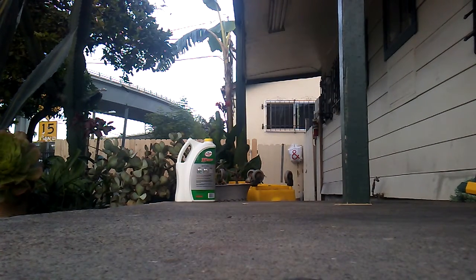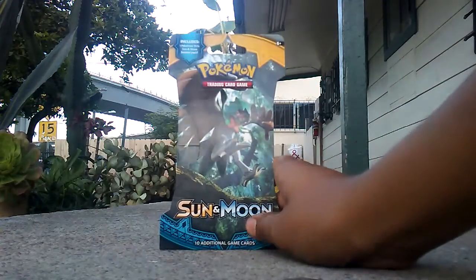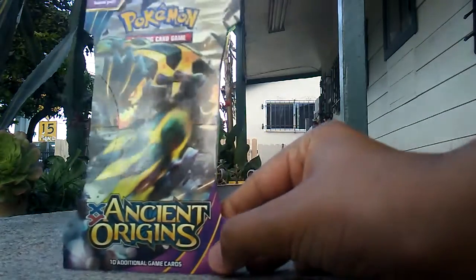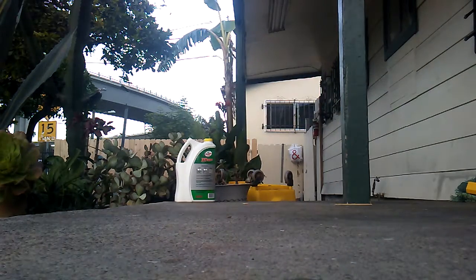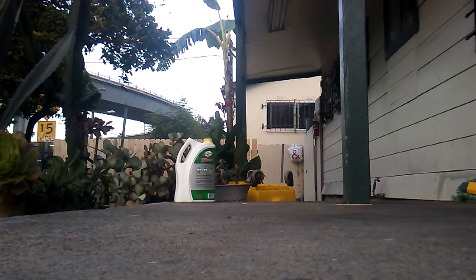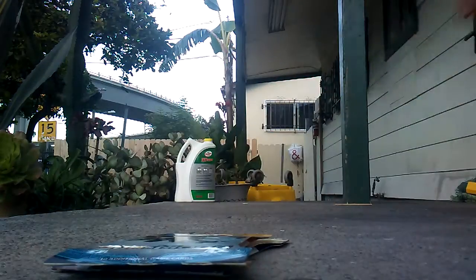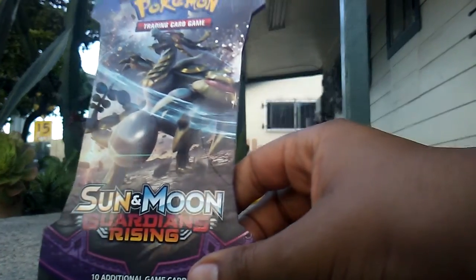Let me just show you. We're going to go best for last. Sun and Moon, XY Ancient Origins. Actually, let's change the order: it's Ancient Origins, XY, then Sun and Moon, then XY Ancient Origins again, then Mega Saturn's Heart, and the brand new Sun and Moon Guardians Rising — they told me in the store that it was brand new.